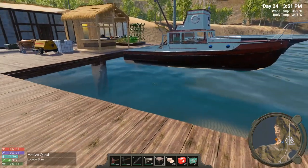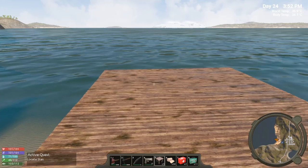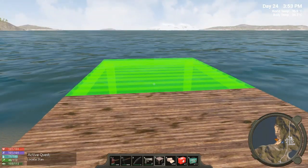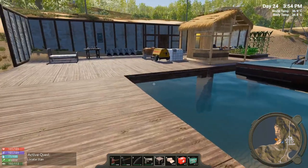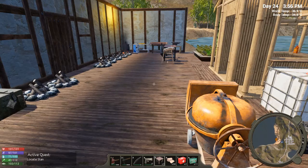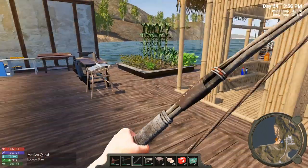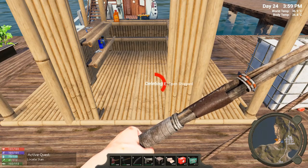It looks like we can go out as far as we want, and it is that shipyard that was causing the issue. What I'm going to do is go out one more and then put the shipyard at the end. I'm going to destroy the old shipyard — hopefully that doesn't destroy my boat. I don't know why it would, but you should be getting all your materials back when you delete something.